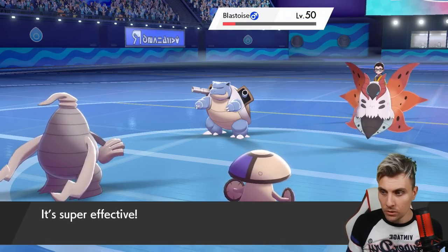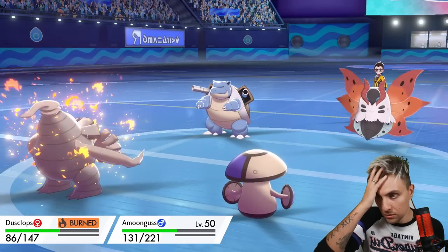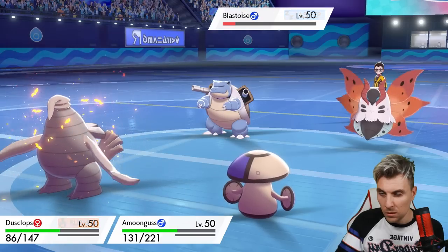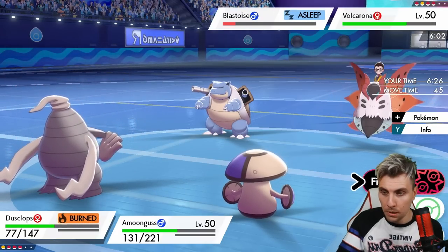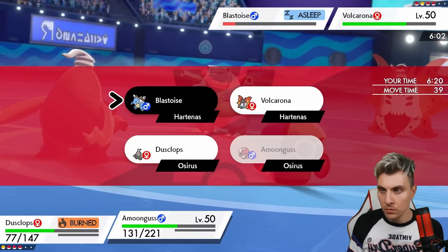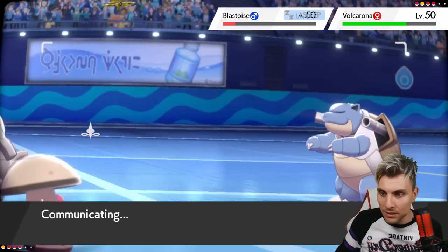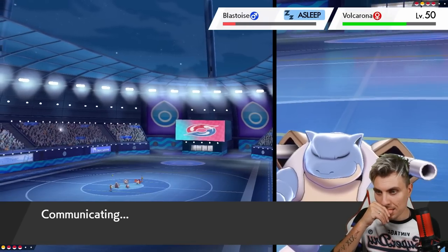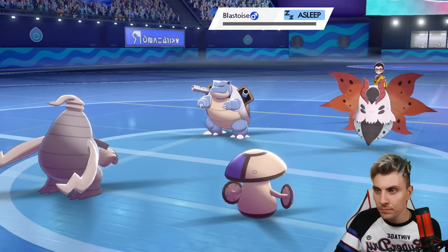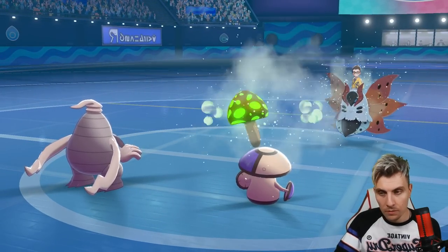This turn we'll Nightshade the Blastoise and Spore the Volcarona, then next turn we can bring Steelix in and Bulldoze. There's Nightshade and Spore — now we find out if Volcarona has Safety Goggles. Blastoise goes down, and the Spore lands — no Safety Goggles. It may have a Lum Berry but we'll see. Amoonguss is a Grass type so Rage Powder isn't an issue for us, which I always forget.